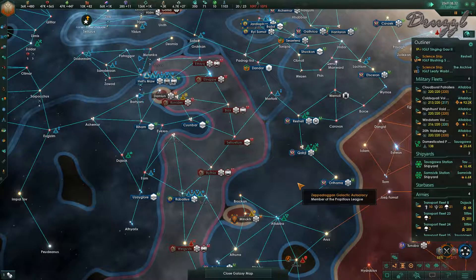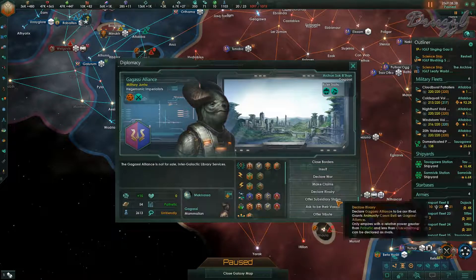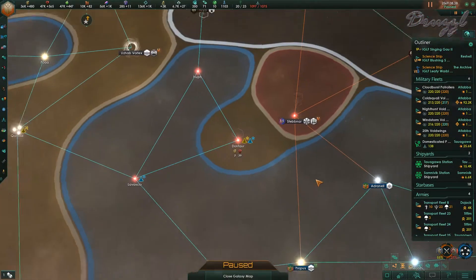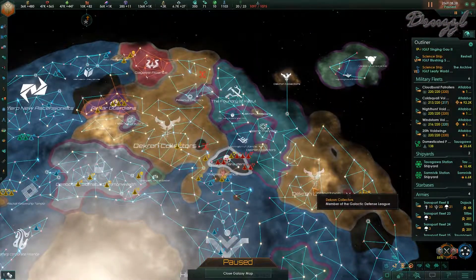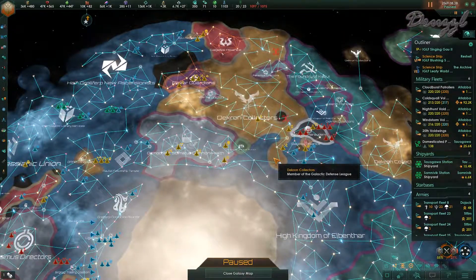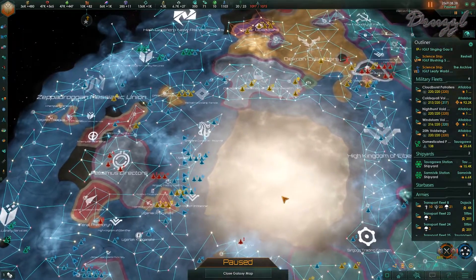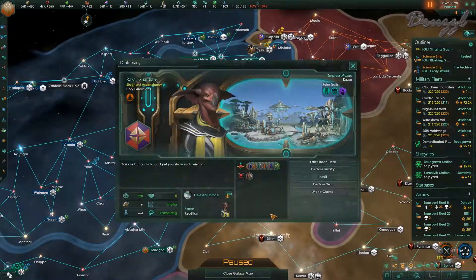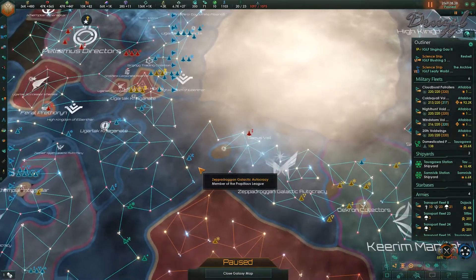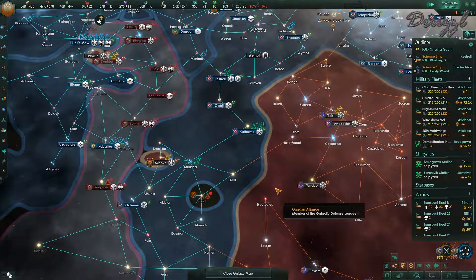I think it's negative a thousand because they're in a federation, not because we're in a federation. When we normally go to offer subsidiary status it says negative one thousand in federation - I don't think that's because we're in a federation, I think that's because they're in a federation. The only ones not in federations are like the Rockstar Guardians and the Polismus Directors. Ironically that makes quite a bit of sense.